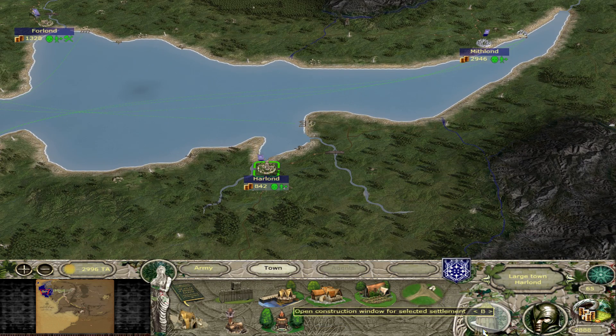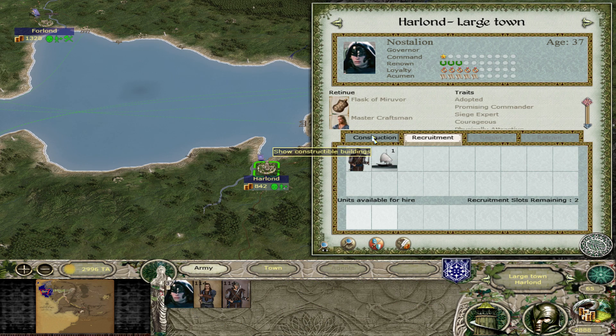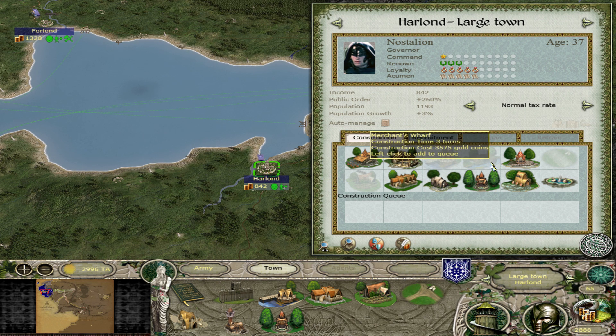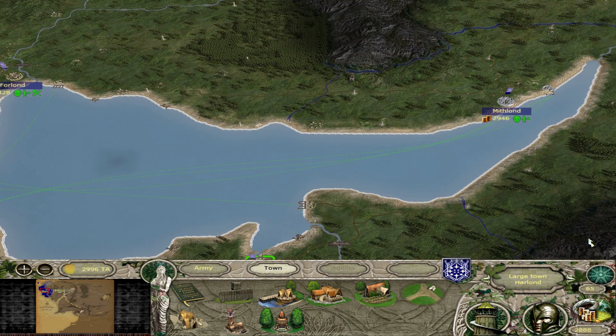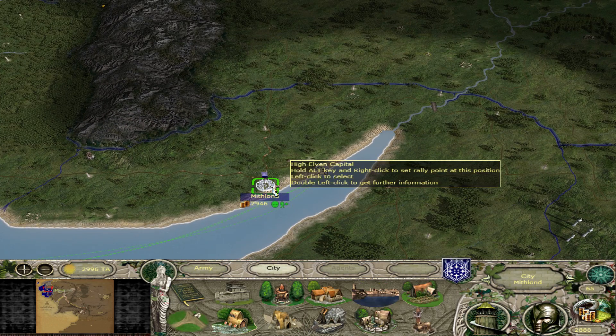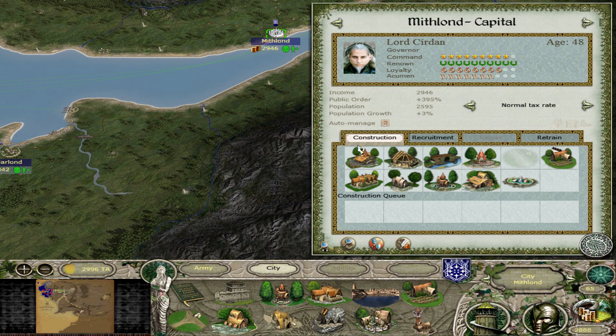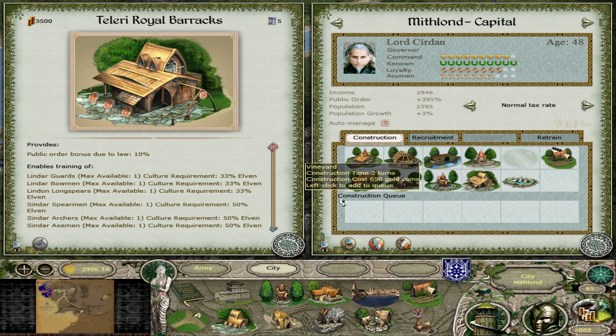We tried quick building just for the siege itself last time. We've got a couple of things to build in a couple of places because we're trying to boost our income as much as possible, because the barracks event is happening right now as we speak.